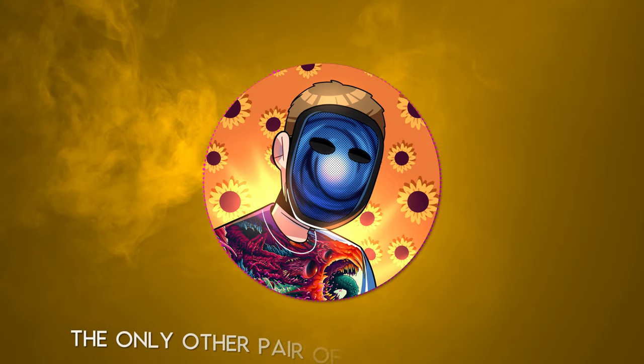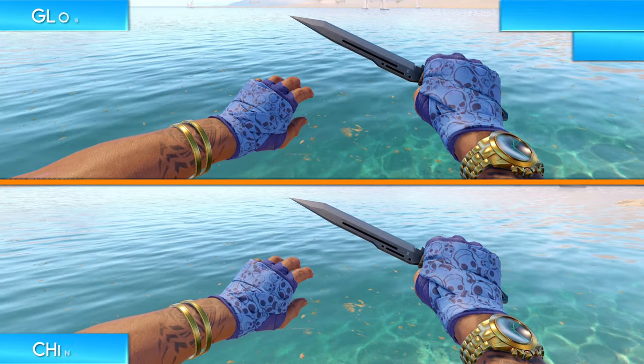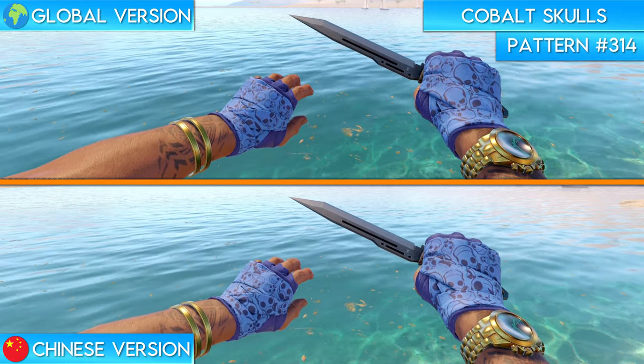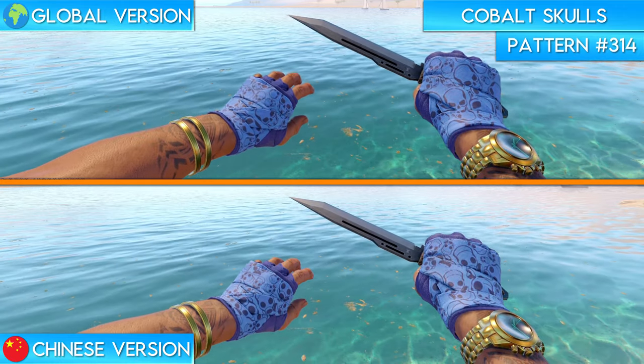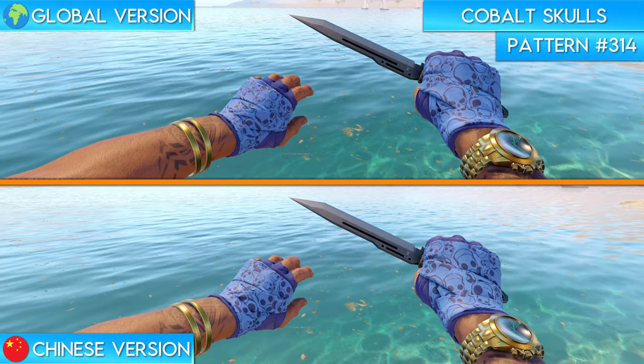What do you guys think? The only other pair of gloves in the game that received a change in the Chinese version of CS are the Cobalt Skulls handwraps. As you're probably aware, the global version of these contains skulls all over the gloves, and the Chinese version of CS2 simply changed all of the skulls to gas masks. What you'll end up seeing is a common theme throughout a lot of these skin changes. What do you think about this change?